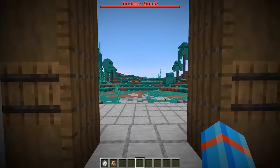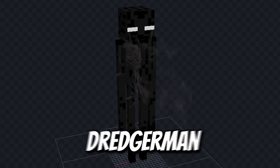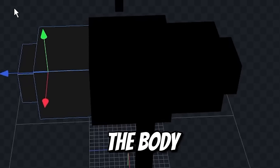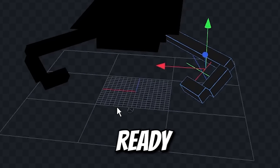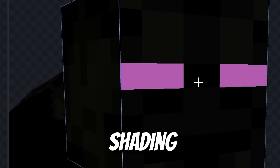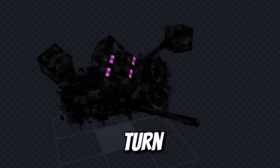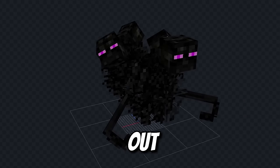Let's up the creepy level of this enderman to a dredgerman. First we'll make the base of the body that we can turn to smoke later. Then we'll get some long curly arms ready for grabbing. Start adding in the blocks for a bunch of extra heads all over, add in a little shading and enderman eyes, and turn that base into a mass of smoke that all its limbs and heads are coming out of.